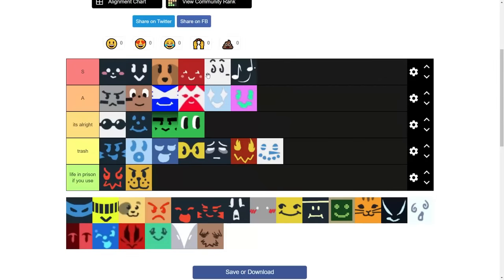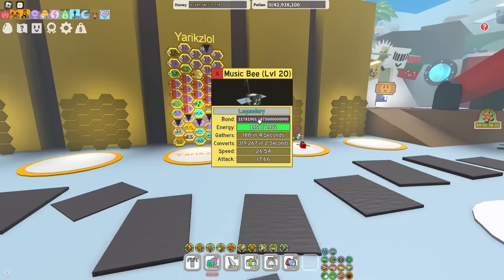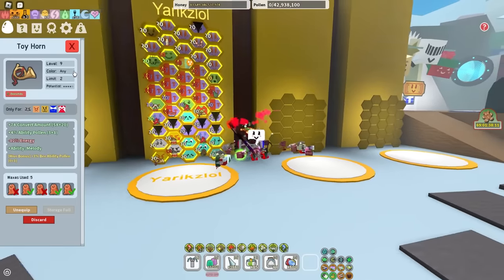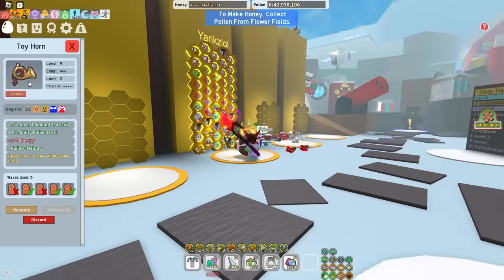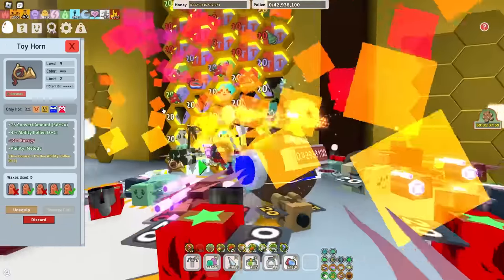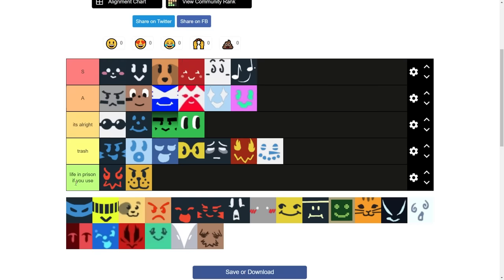Music B is S tier straight up. Every single hive needs a Music B. I currently only have one Music B because I have a B-quip — like toy drums, for example. B-quips make up for the lack of Music Bs because they give you melody. Melody is the only thing you want from Music Bs. It gives you critical power, which is very cool.